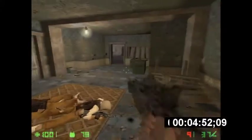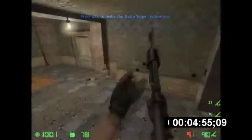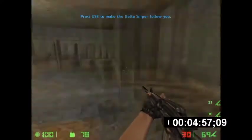In a speedrun, this leads to a risk-reward play: do you want to keep running past the enemies and risk missing your shots and losing time, or slow down in order to shoot more accurately? Reaching the Delta Sniper, he now has to complete the final objective, which is to escort the Delta Sniper back to the landing site to complete the level. This means once again going back through the same area, although this time you have to take the Delta Sniper with you.